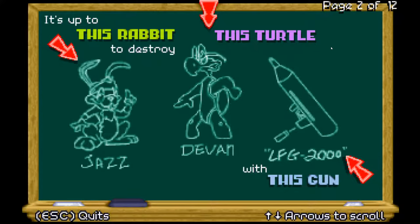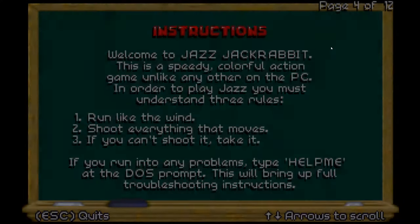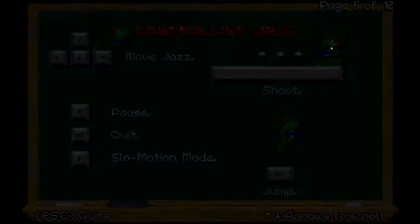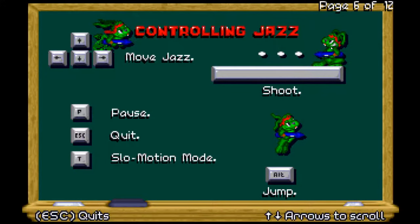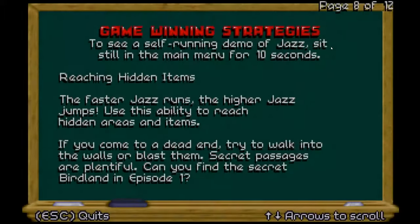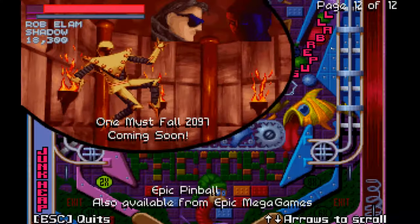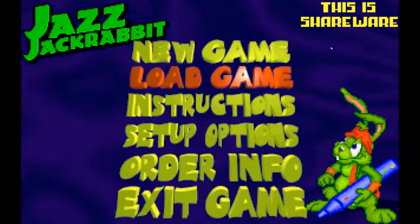Devon is looking to conquer Keratus, which is the planet. We play as Jazz Jackrabbit, who is out to destroy Devon with his LFG 2000, save Eva, and save the world. There's more on the story and controls — spacebar to shoot and alt to jump — as well as some info on the arsenal and the design team.